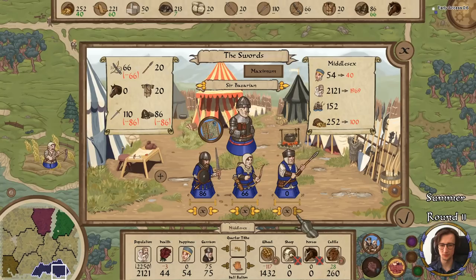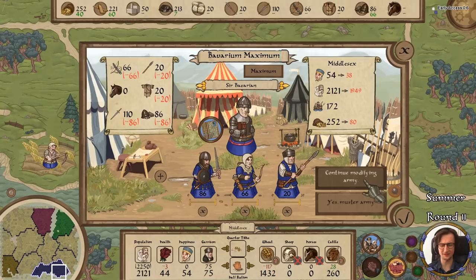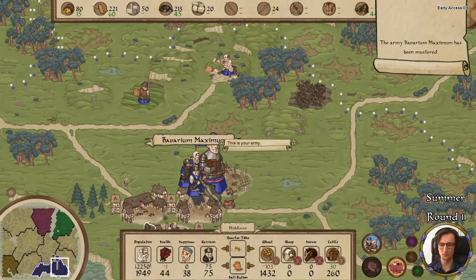I'm thinking I can make some spearmen — let's just make 20 spearmen. People will hate the crap out of us but I think we'll be all right. I'm going to make this army. It costs a lot of money — we have only 80 left afterwards. My god, that's expensive, but let's just go. I'm going to call this army Bavarium Maximum — I don't know if that makes sense grammatically in Latin, probably doesn't. Never took Latin. But it sounds cool.